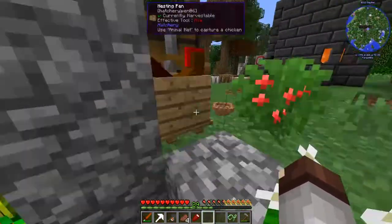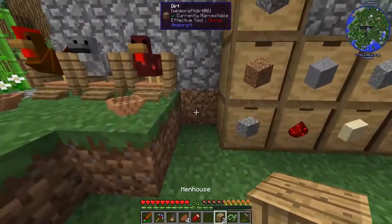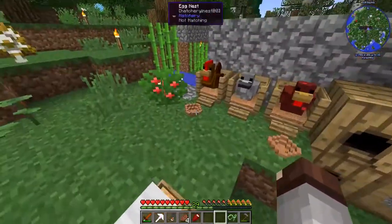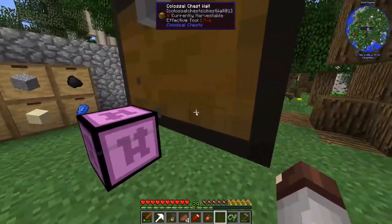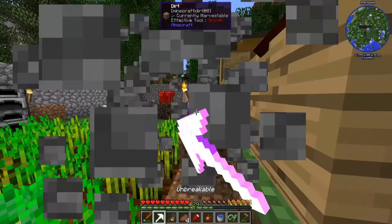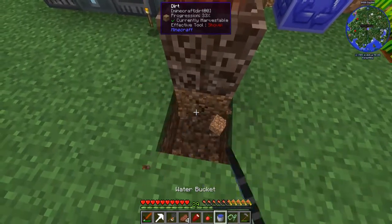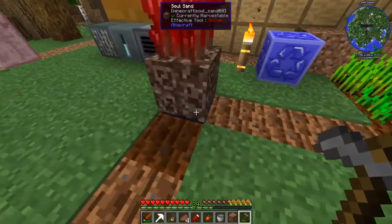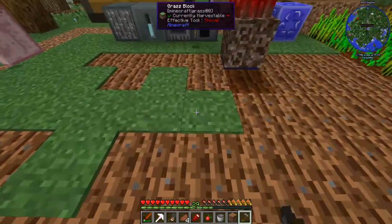We got some more hay bales which is great. Setting up two feeders with seeds in them. The baby chickens need a little place to stay so we should build that. Taking the cotton seeds and the hoe - I want to expand the farming area. Tearing down the cobblestone wall, placing water underneath the soul sand, adding dirt and tilling - now we have more farming land for growing things.